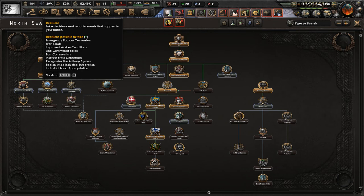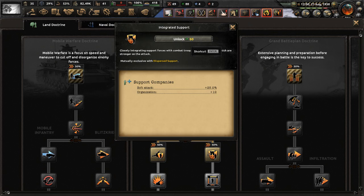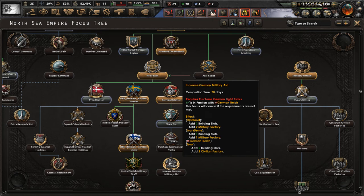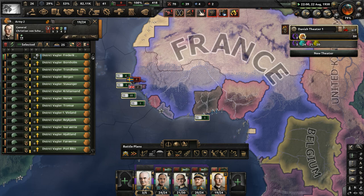No national focus set. Let's get more manpower — enact the service by requirement conscription law. Doctrines are available, so let's go to integrated support for our support companies, giving them more soft attack and organization. Research slot available — get infantry equipment 2 and concentrated industry 3. For the national focus, let's do share tech in the focus tree. We have low manpower, but we'll deal with it shortly.